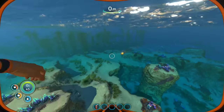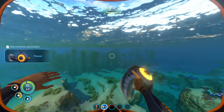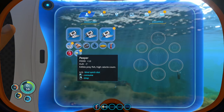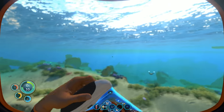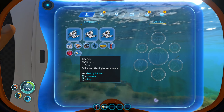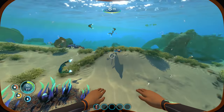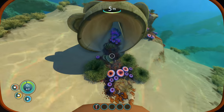What about this critter? That peeper — new creature discovered. Edible prey fish, high calorie count. Let's eat it while underwater — hopefully I'll get some water in my system too. Let's have 46 right now — boom, it went up by 12 points! I'm going to be eating myself some peepers. Let's go get a little bit of oxygen.